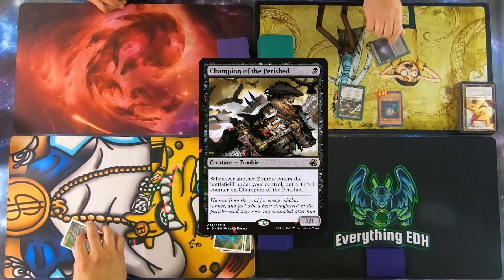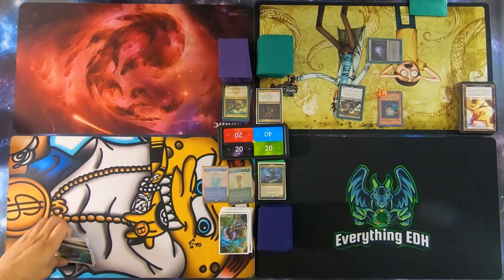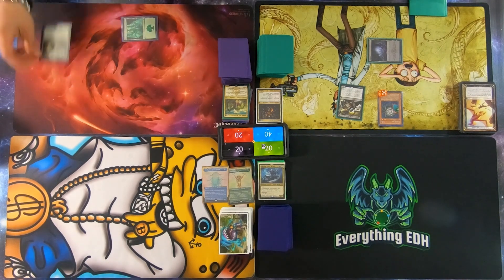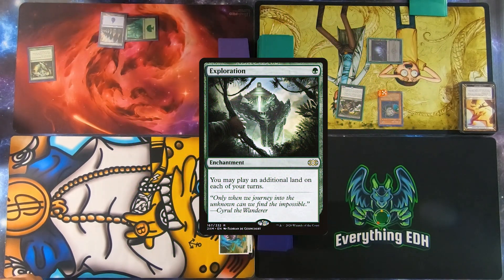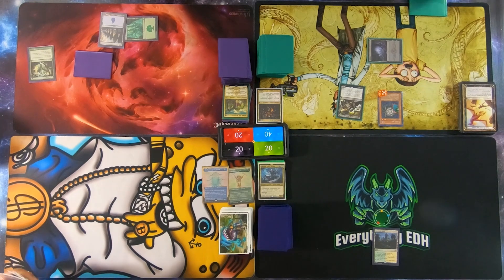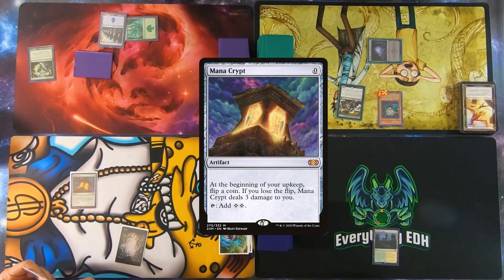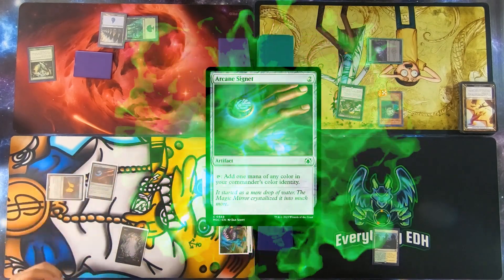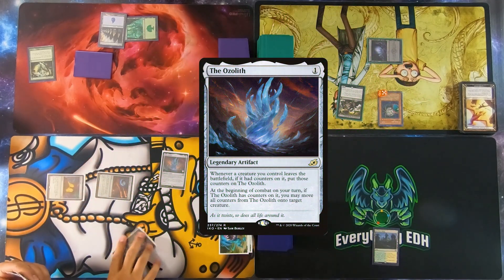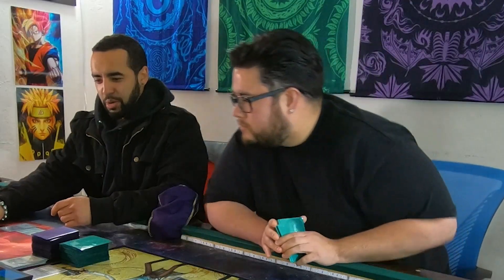I'm going to play Champion of the Parish. All of us draw at the same time. Forest, Exploration, Island. Fortified Village. I'll do a forest and draw. Mana Crypt — I'm going to tap that Mana Crypt for Arcane Signet. I'll tap the Arcane Signet for the Chulane, then tap my one forest for Birds of Paradise. Five permanents in one turn — yeah, but now I'm going to die.